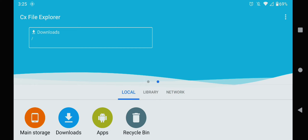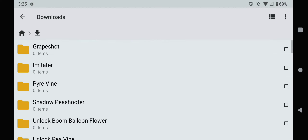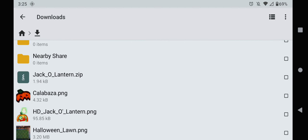The next thing you're going to want to do is to download the link in the description of this video. After you've done that, you're going to go through your downloads and you're going to find a file called Jack-o'-Lantern zip.